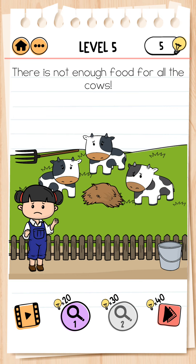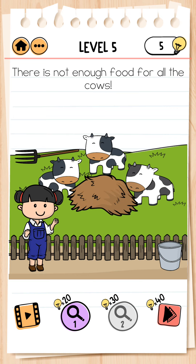She is happy now and level completed. Next, level 5. There is not enough food for all the cows. We zoom our phone and now level completed.